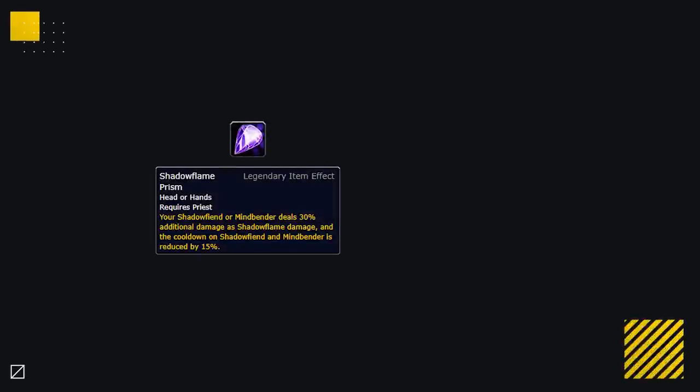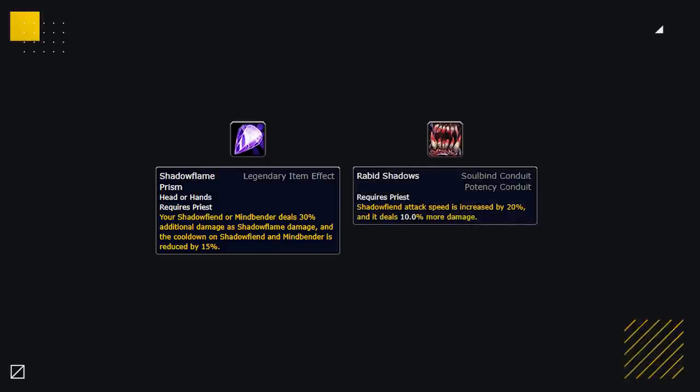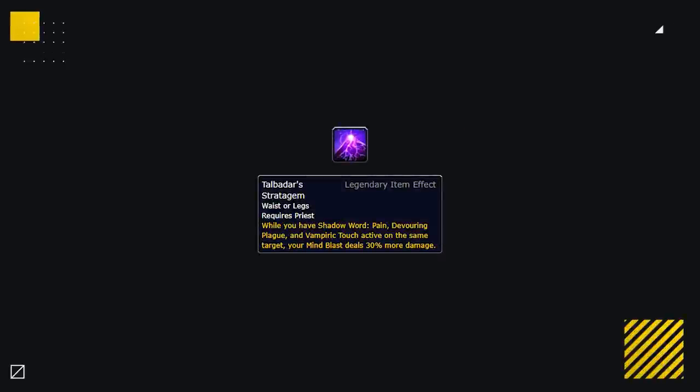Shadow Priests are looking to be the most promising spec in all of Shadowlands following a recent redesign. They have two strong legendaries: Shadowflame Prism allows SPs to more frequently add burst damage during setups without needing to cast — look out for their Shadow Fiend or Mindbender dealing a lot more damage than usual, especially paired with the Rabid Shadows conduit. Talbadar's Stratagem increases burst potential during setups and is especially potent whenever they get a Dark Thoughts proc to cast an instant Mind Blast while channeling Mind Flay — interrupt Mind Flay if an SP is channeling it with a ton of dots up, but you're better off preventing those Void Torrents in the first place.